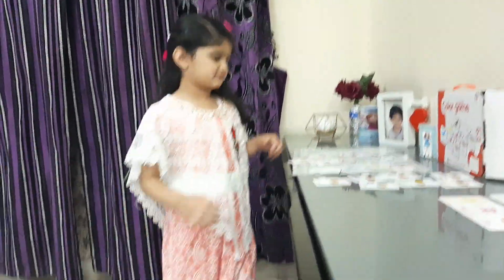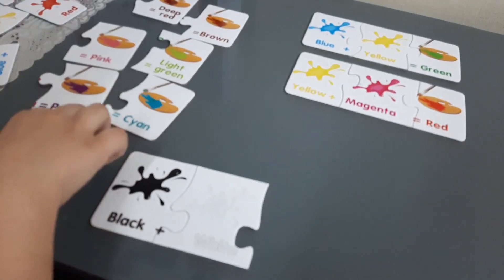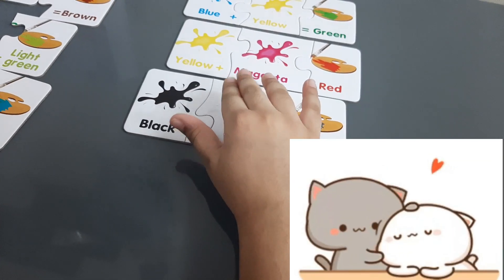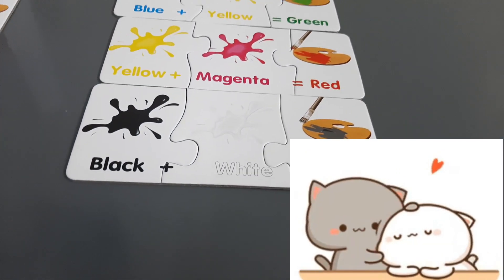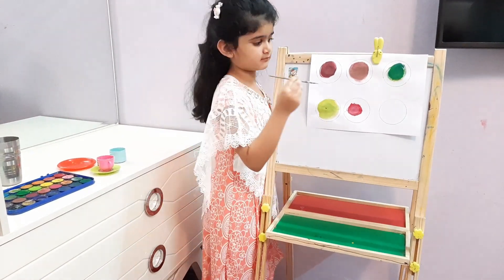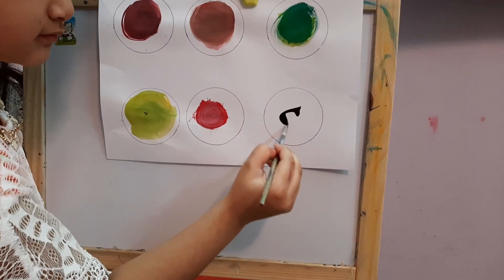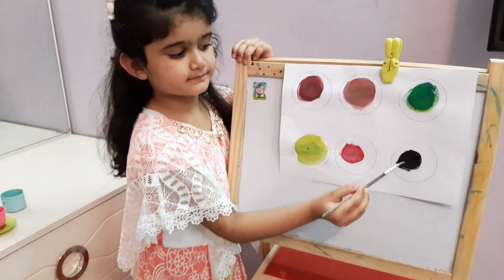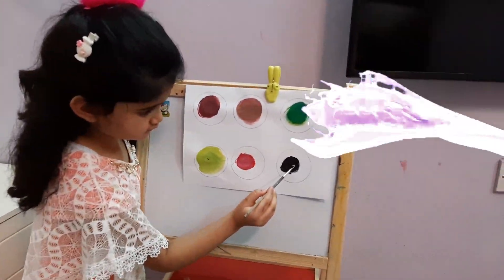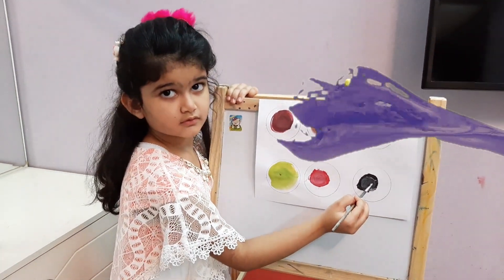Let's make gray color. Black plus white equals gray. Let's mix black and white and see what happens. Let's mix white in it. See? It turns into gray.